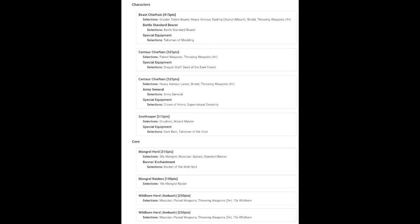Then there's an almost naked centaur chieftain with paired weapons, throwing weapons, dragon staff, and the Seed of the Dark Forest. He's just going to roll up on somebody and unleash the shooting, with the Seed of the Dark Forest for early game protection.